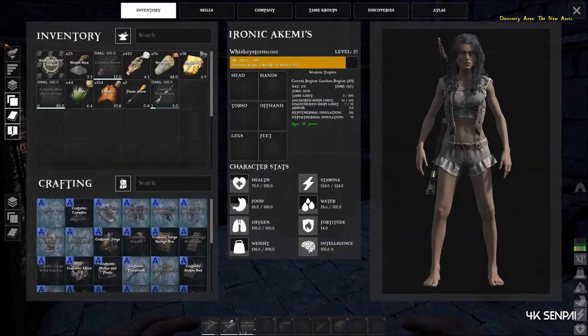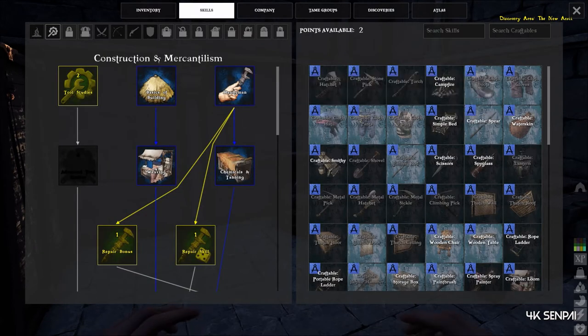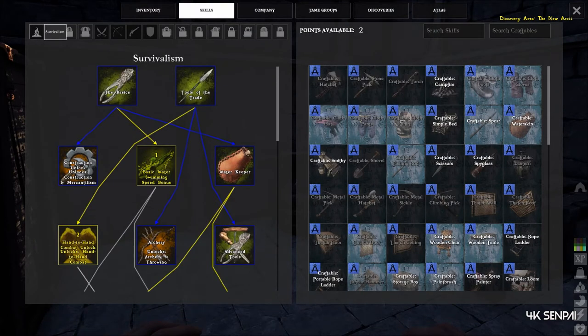So first off, we need to go into the skill menu, which is under skills. You need to have the points available, and you need to be under survivalism.